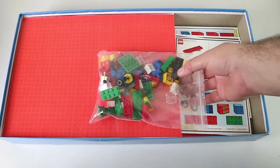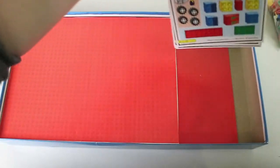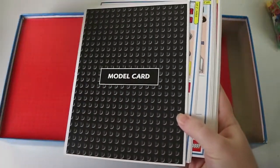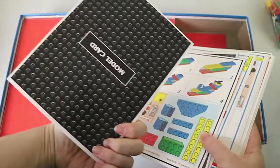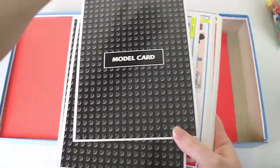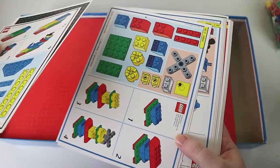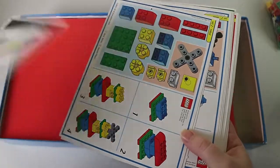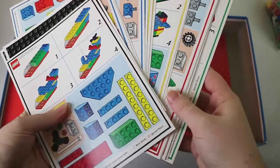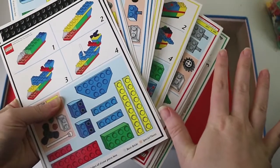That's the board. You also get a consumer reply card, not particularly useful these days. You get your bag of Lego - just stock standard Lego. We have our cards. On the back they say model card, model card. There are different boats, planes, cars, buildings - different types of vehicles.